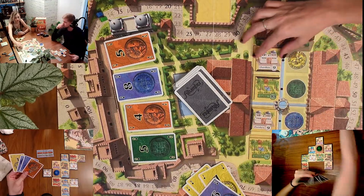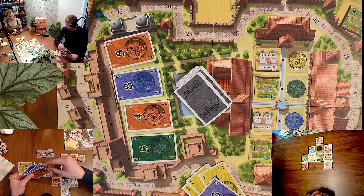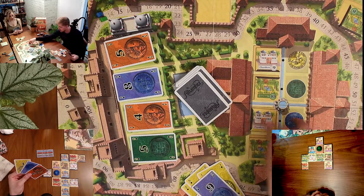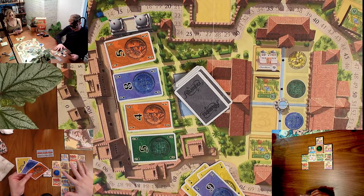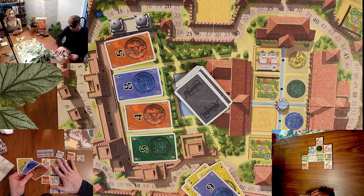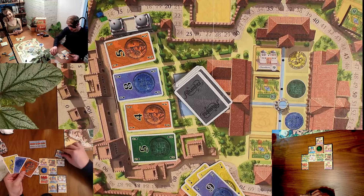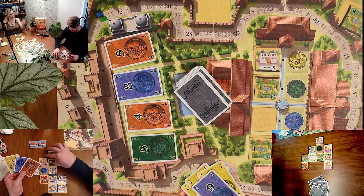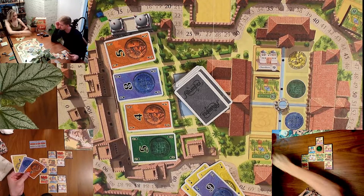More chambers for Wyatt. He buys chambers for EC and jokingly suggests a quick board reorganization mid-game. He takes his extra EC action and refills the board.